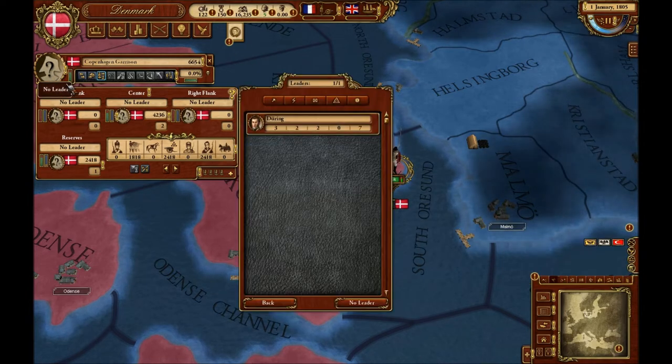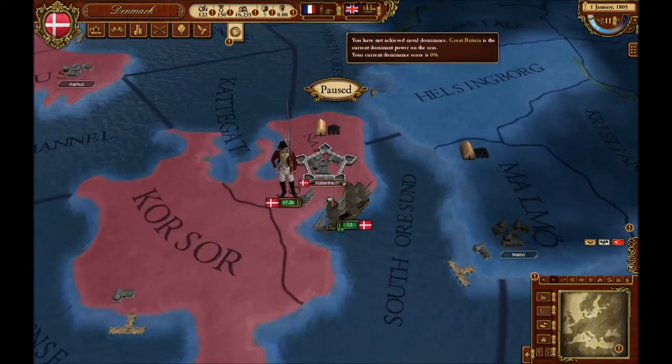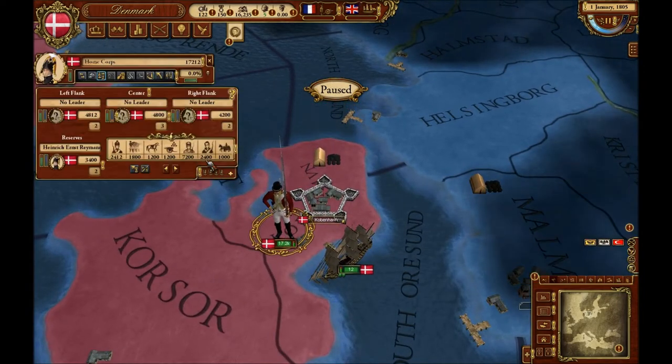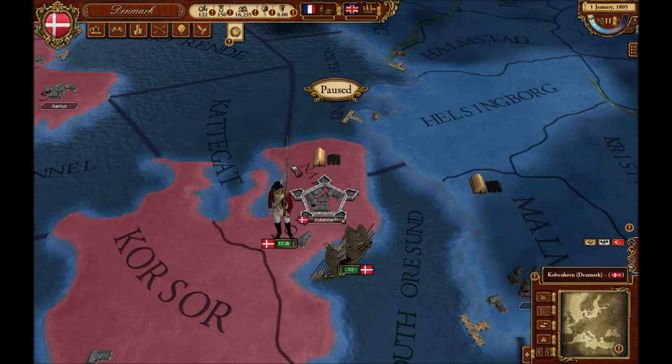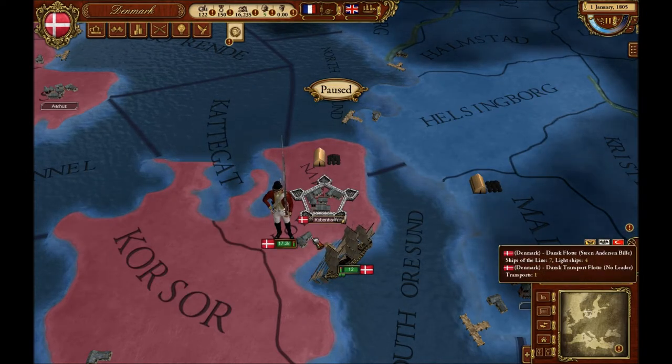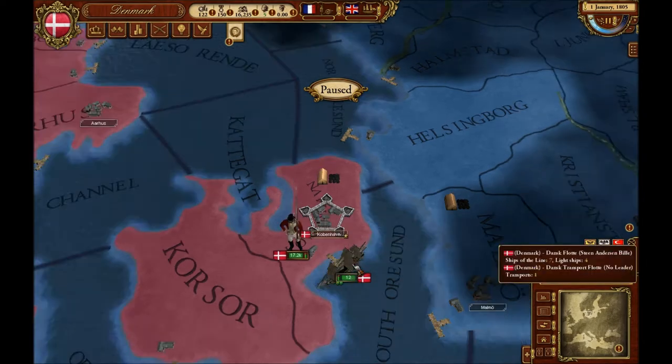There are diplomatic things you can do. You can give leaders to your armies — I have a spare leader here. You can merge armies and they can go up into the 100,000 men range. You can also build fleets — fleets are very important.